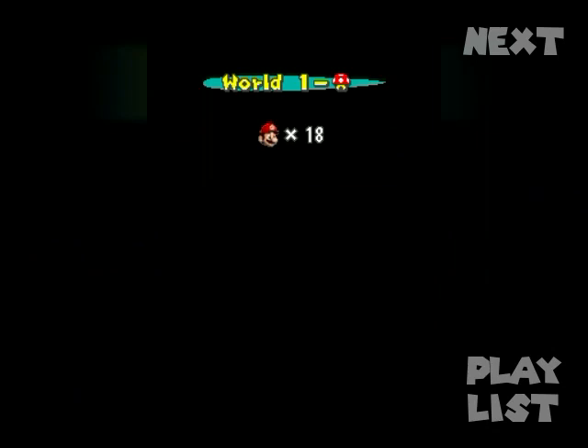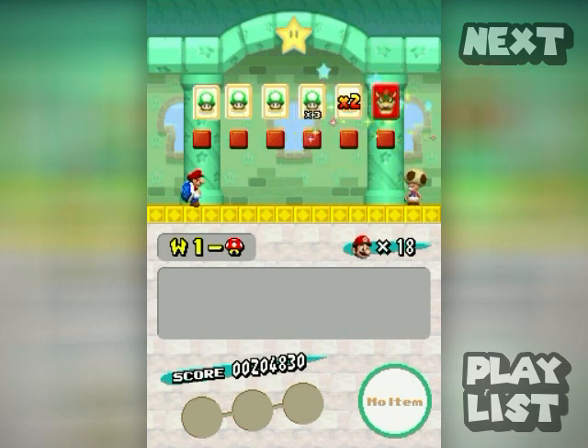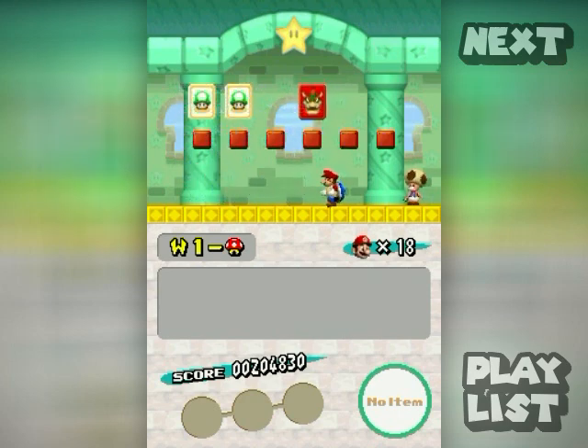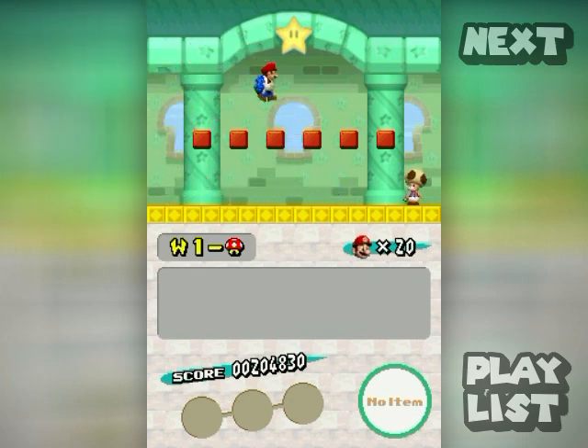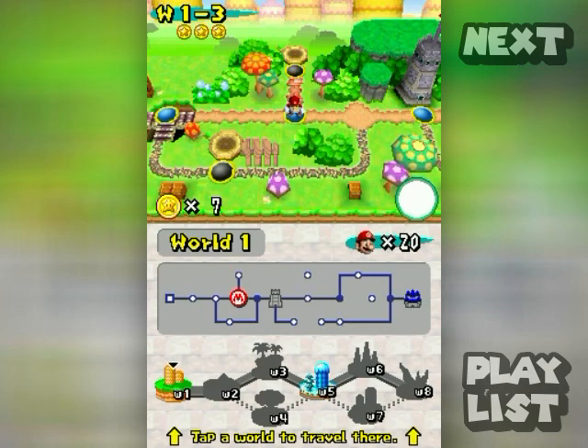Green mushroom houses are life houses where you play a mini-game. Toadsworth distributes three cards and you want to get the times-two multiplier last so you multiply the mushrooms you get. Try not to hit Bowser at all, but that's almost impossible since there's about a one-in-six chance of getting a Bowser card. I wonder what lives total I'll reach — place your bets below in the comment section.